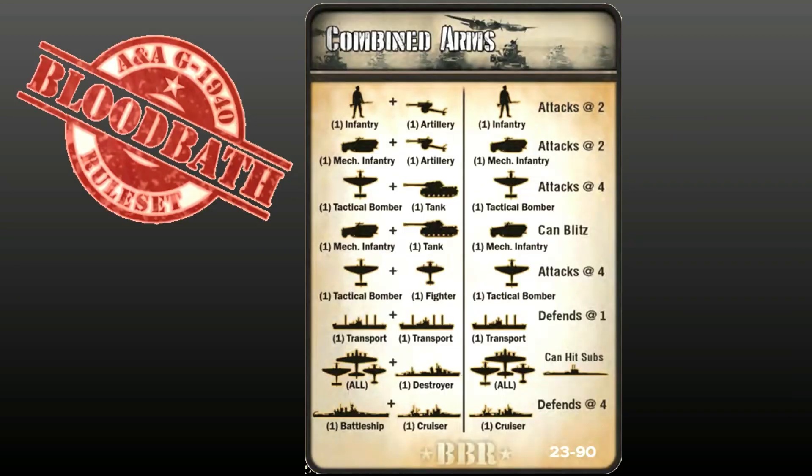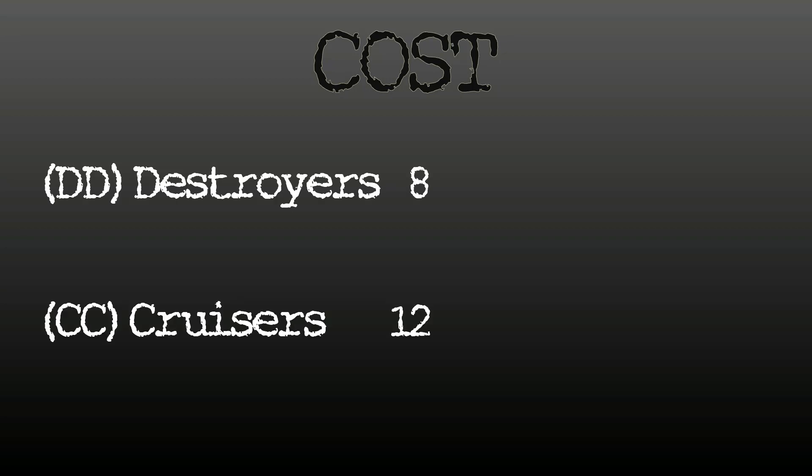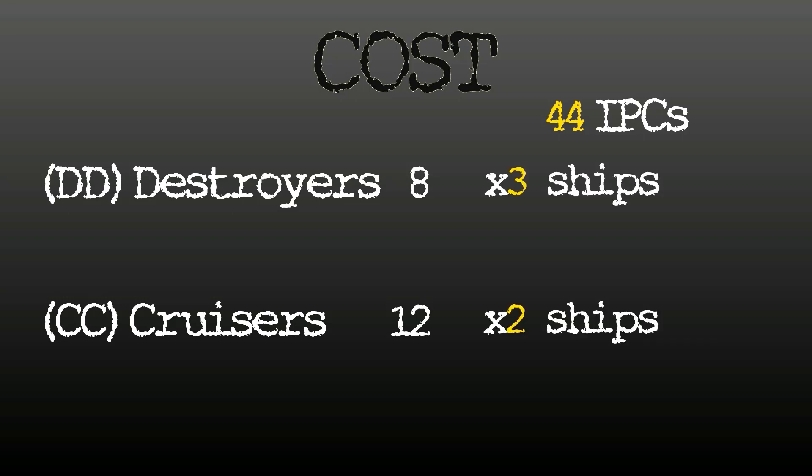BBR — the Bloodbath Rule Set — has made an adjustment to the Cruiser with combined arms. At the bottom of the combined arms card, it shows that a Cruiser matched up with a Battleship one-to-one in defense only causes the Cruiser to defend at 4 instead of 3. What does your internal general think about that change? How do you think it's going to impact the current imbalance between Destroyers and Cruisers? Remember, that base battle was a 72% favor towards the attacking Destroyers.